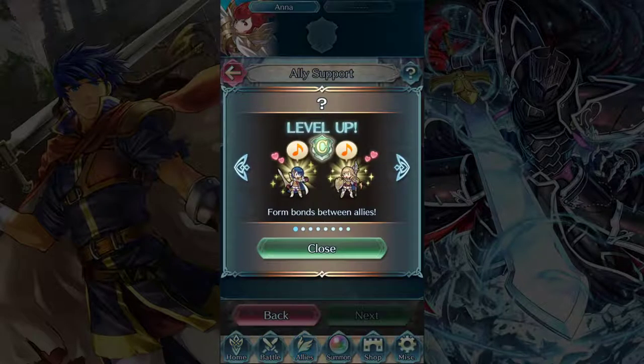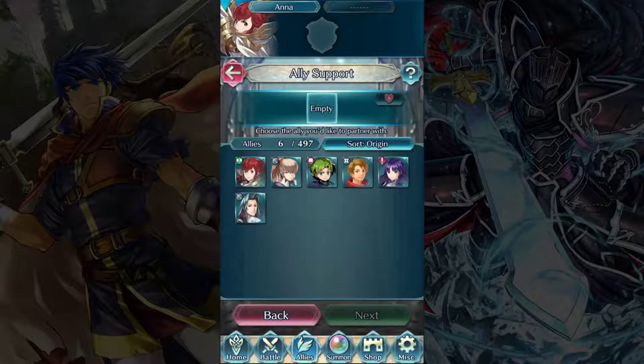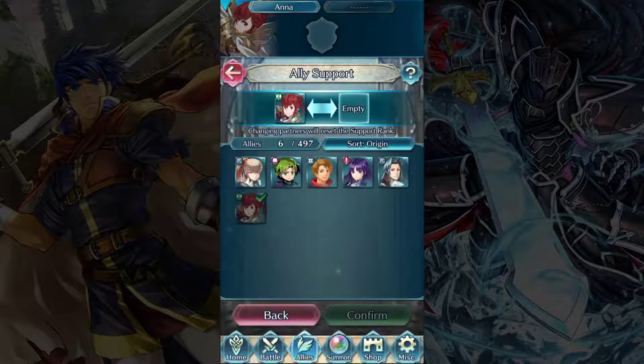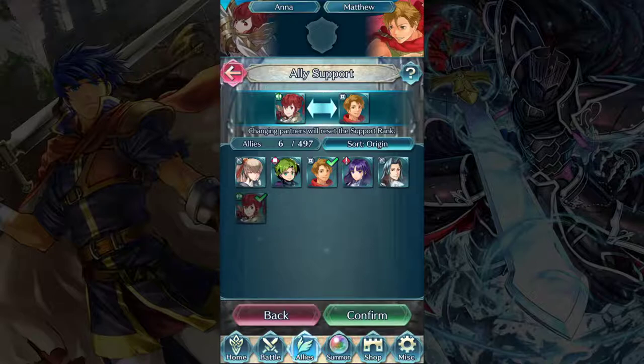Ally support — this one's a little neat. What you can do in this game is actually create support bonds between your different units, and each pair of units can have a bond associated with them. For example, I could have Anna form a relationship — not a romantic thing, but just a partnership — with any other unit in my roster. So say Anna and Matthew form a support relationship. Whenever they are within two squares of each other on the map, they will gain a boost to their stats. That is permanent as long as you don't remove the bond.